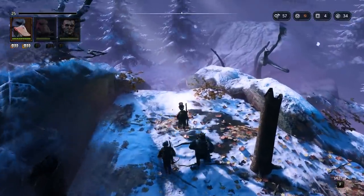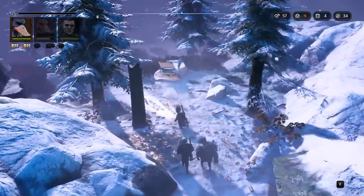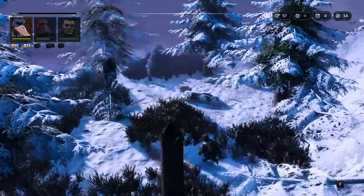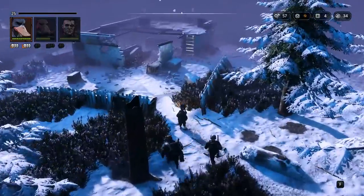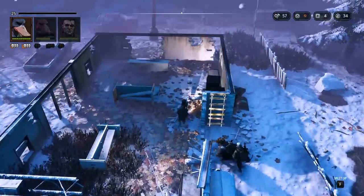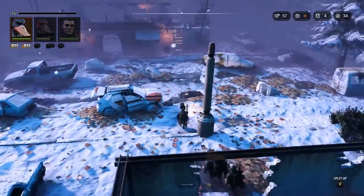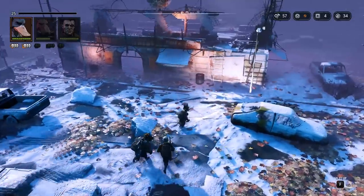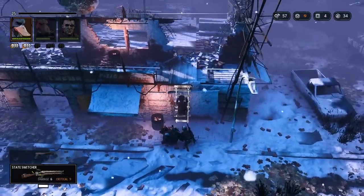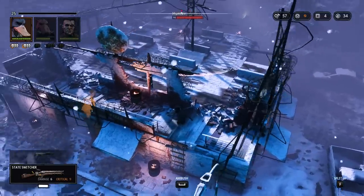We had cleared everything here except the three zone dogs. I'm going to make so much more use of my perks now that I know how they cool down. If I remember correctly we need to come over here and ambush the guy up top first, then there was one guy on the right we could ambush after that. Yep, there he is - this guy has basically no idea what's happening.